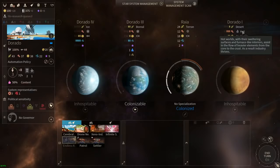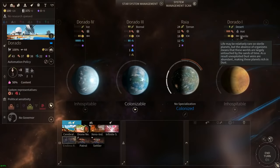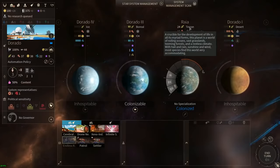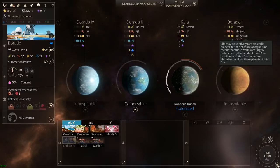Cold planets are good for science, hot are good for production, and sterile planets are good for dust collection. In this universe, dust is a substance scattered across the galaxy - on Terran-type planets, weather and seasons spread it out and make it very hard to collect, whereas on sterile planets with little rain or life, deposits of dust can be easily mined and harvested and used as money.